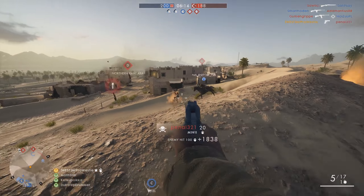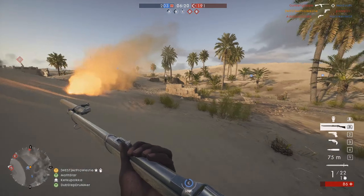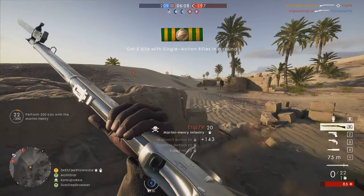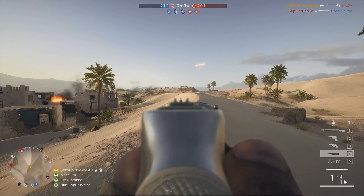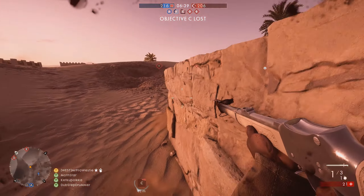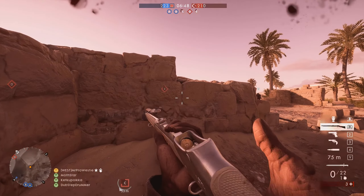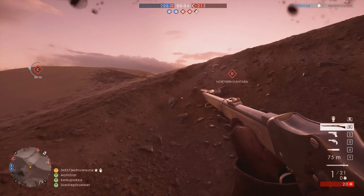Having those two central objectives side by side does at least split the focus 50-50 between the two flags, because one team could hold one and the other team could hold the other, and then you have this battle going a different way across the map instead of just up and down it. Having played only a couple of rounds on the CTE with this flag setup, it doesn't make a huge amount of difference though. You're still focusing the action in that centre of the map, which is where the action was before anyway, and the two points are only about 60-80 meters apart. It is an improvement for sure, but I feel like more could have been done overall.